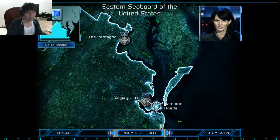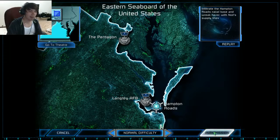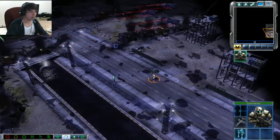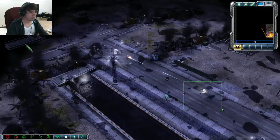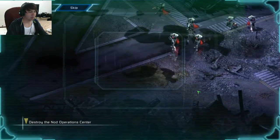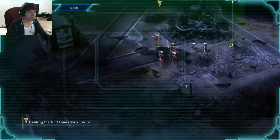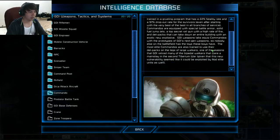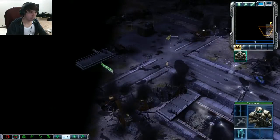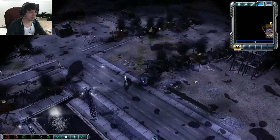Hampton Roads is another critical target, Commander. When Nod took this port they not only cut off our reinforcements, they started bringing in their own. We need you to infiltrate the base, take out the radar, and eliminate their forces. We're assigning you one of our best commandos for this mission. Alright, commando mission — this is really fun. You all know 'knock them down' — that's a commando right there.